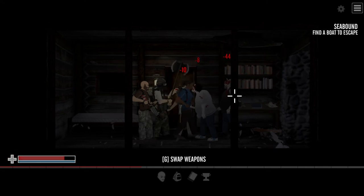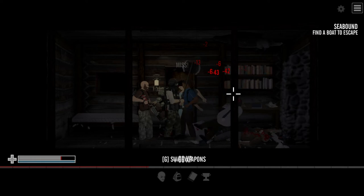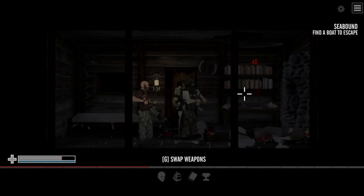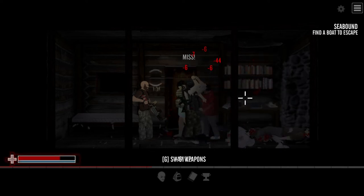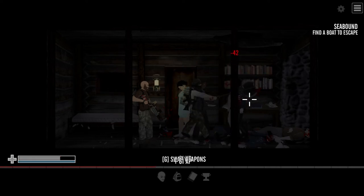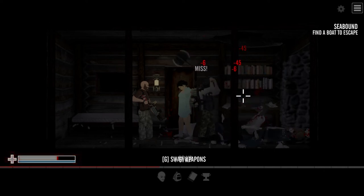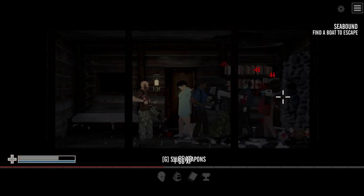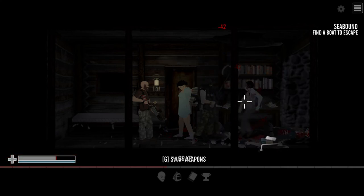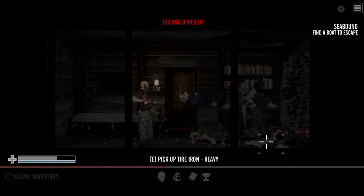I'm going to get rid of this horde here. If you notice, I didn't give a weapon to my companion because there's a weird glitch in this version — the legacy edition — where the companion might lose their weapon and it becomes a kitchen knife as you switch rooms or transition to a different area. So it's not worth the risk, and I'm already doing enough damage anyway.